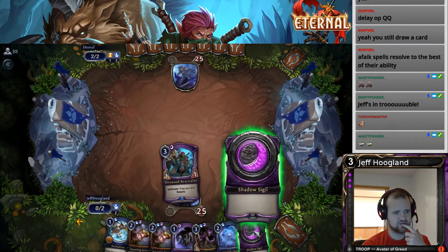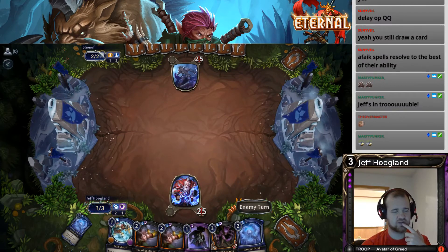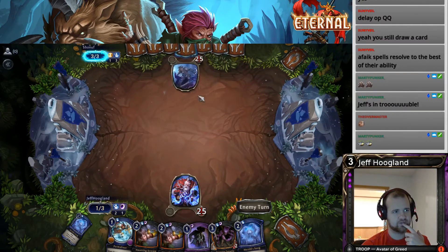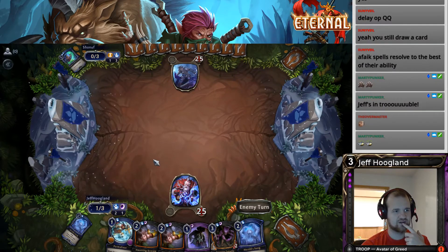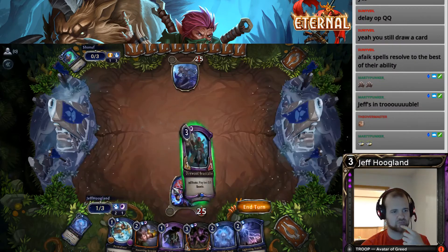Bin the Beast Master so that way if our opponent plays a three drop next turn, we can Haunting Scream it back into play and get like ten power on board. Play a three drop. Whoa, that's a fast spell — they should not have done that on their turn. Now I probably would have gone for it anyway, but now it's just a super free roll to do this.